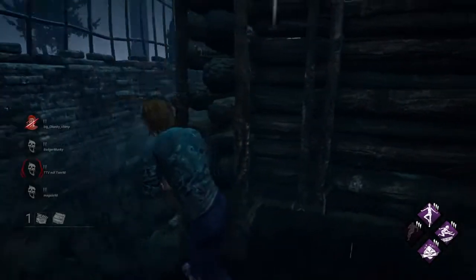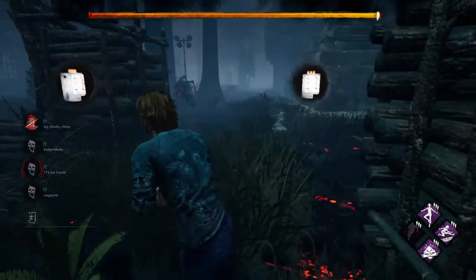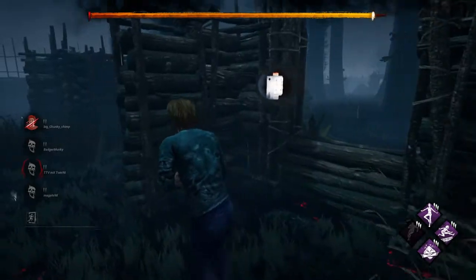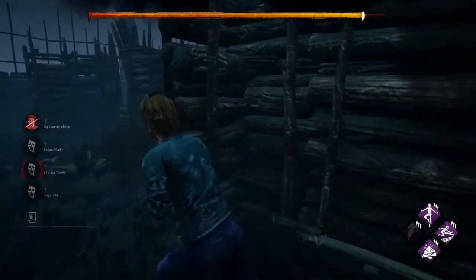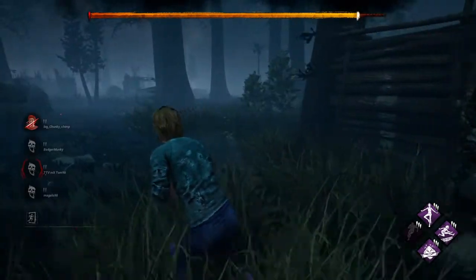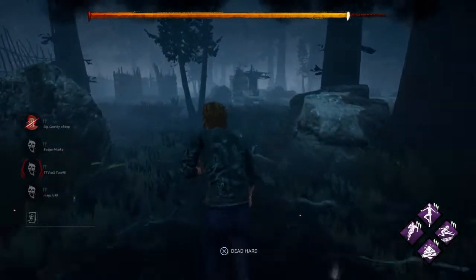What's up guys, welcome to another Dead by Daylight video. Just a real short one here — a tutorial on how to escape when you're the last survivor and the hatch has been closed. It comes to me from Dead Girl Jimmy, and basically the strategy is that you make your way to one of the exits.